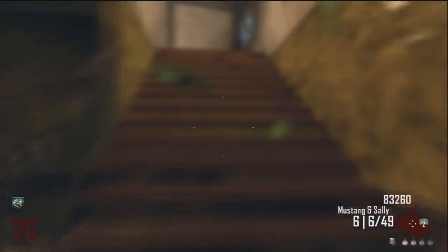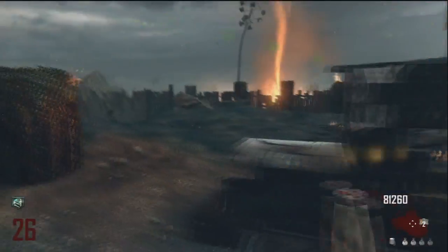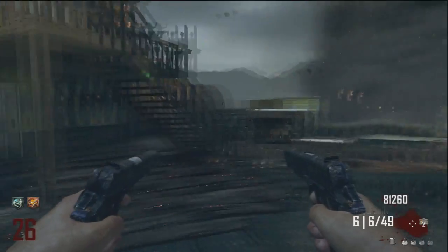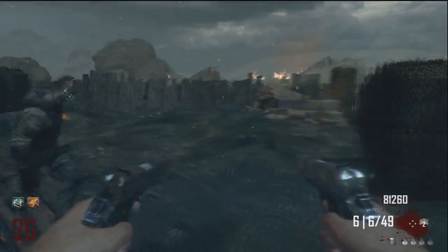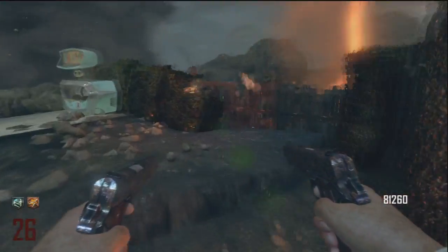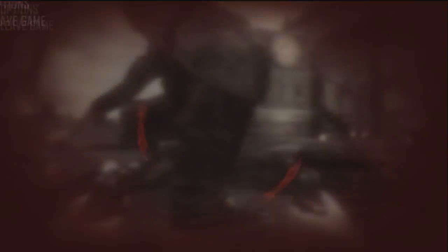And here is my second down, still on round 26, just after I went down the first time. I completely forgot that Juggernaut was on the side that I was already training. So I came over, bought Quick Revive, bought Double Tap and was like, 'Where's Jug?' — oh yeah, it's on the other side. So I tried training over there and had a massive fail, which you'll see in a second right there, trying to make it through.